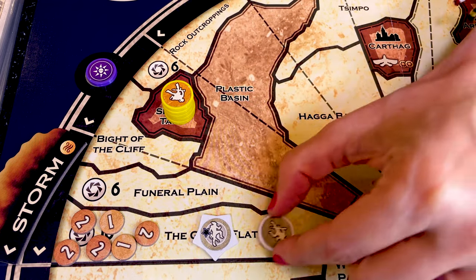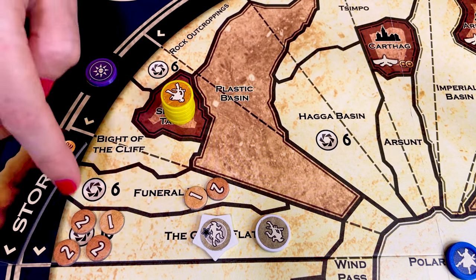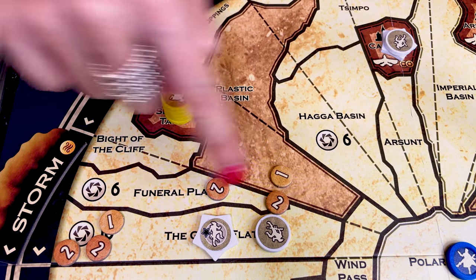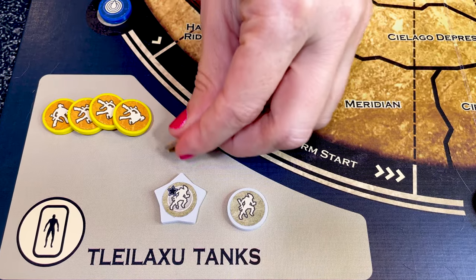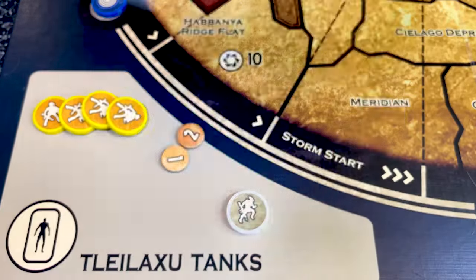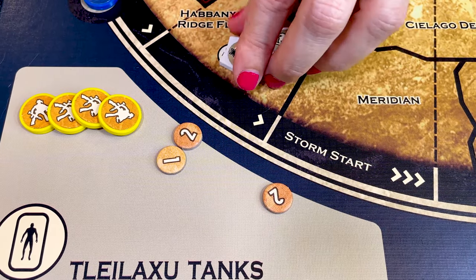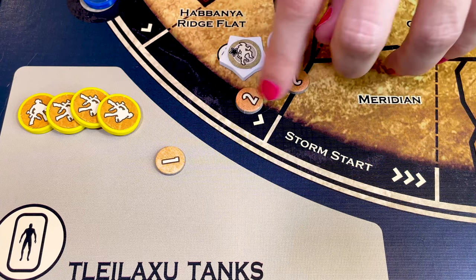Cyborgs can move two territories, and suboids with them also move two instead of one. Cyborgs can carry three spice, while suboids carry the standard two. They would carry four and three respectively if the Ixians also occupy Carthag or Arrakeen. Ixians have one free revival; after that, cyborgs cost three spice to revive while suboids cost the standard two. Both cyborgs and suboids ship normally at the normal cost.